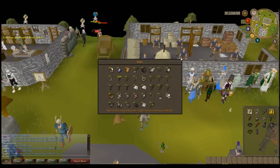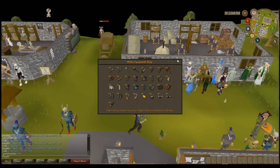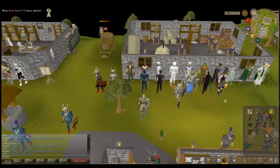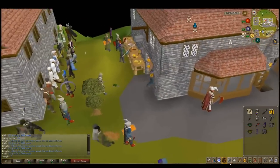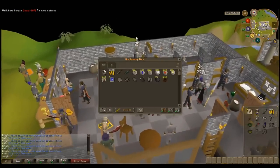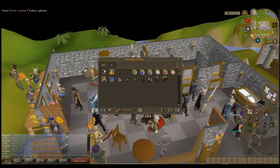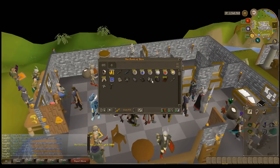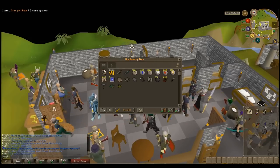Some rune boots down here I believe. So we'll grab some rune boots as well. Let's just go ahead and put this back in the bank. I didn't actually need to buy the home — bit of a waste of money. So we are now at 2.8 million. I've also been trying to get my prayer up — I've got some bones. I've also got a rune pickaxe, so when we start mining that will be quite useful.